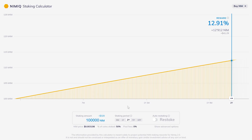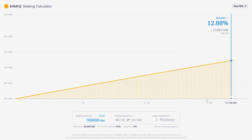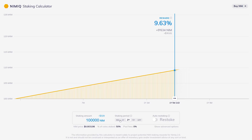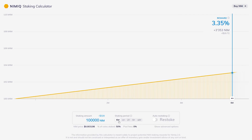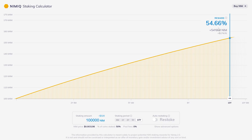Right off the bat we can notice it has a very simplistic design. Here in the main section of the calculator we'll notice a graph where we can adjust the amount of time we would like to stake our NIM. You can slide it around or click the predetermined times — for example, six months, five years, or even ten years. The longer you stake, the more rewards you'll get. There are also little info icons throughout different features — hover over them for more details.